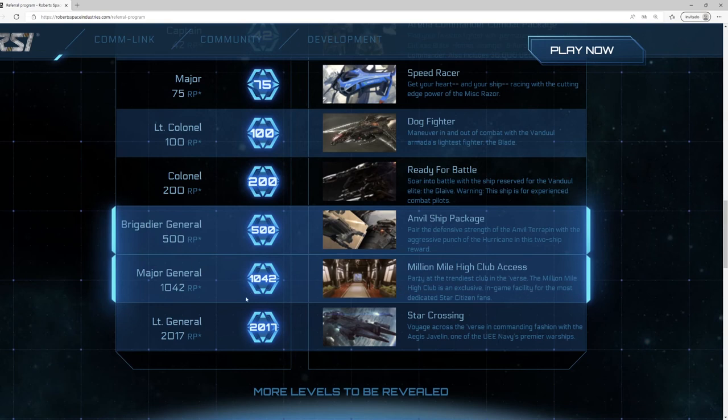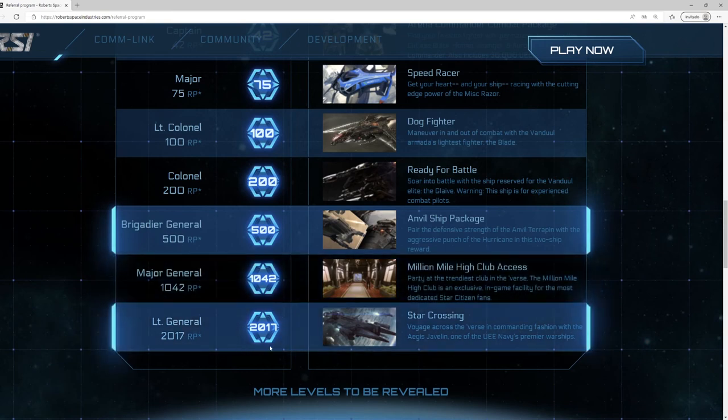Finally we arrive at the final tier and the big prize: with 2,017 people you will win an Aegis Javelin Capital Ship, which is currently the most expensive limited ship available in the game.